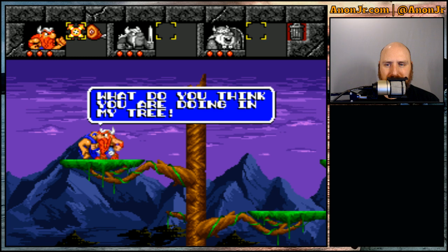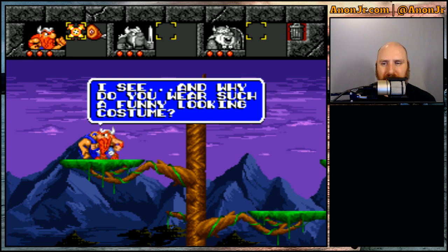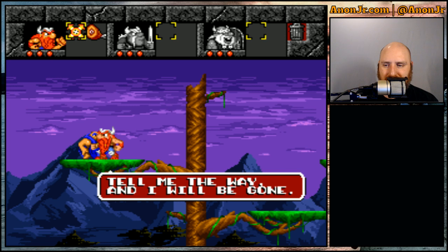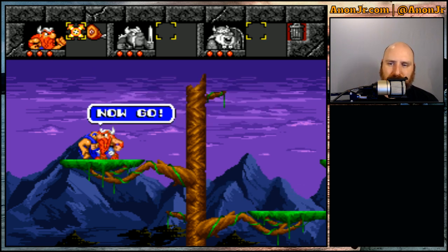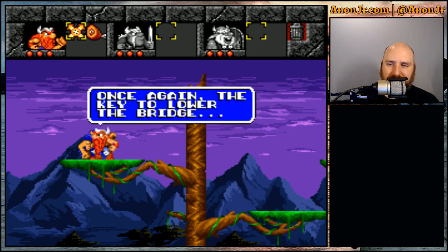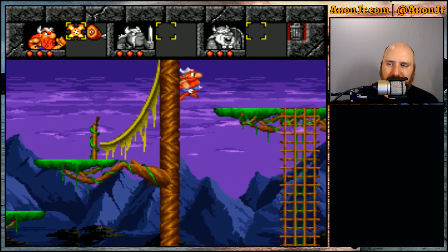What do you think you're doing in my tree? Identify yourself, intruder. Eric the Swift at your service. I see — and why do you wear such a funny looking costume? I'm a Viking. Of course you are. While you're on private property, Viking, you must leave at once. Tell me the way and I'll be gone. You'll find a key to the bridge in the tree on the other side of the waterfall. Now go. I get the funny feeling he's not going to give us that much more.